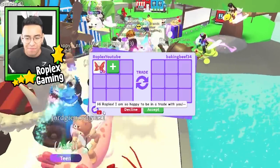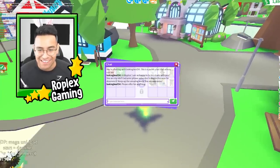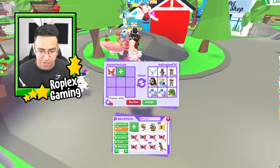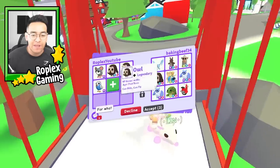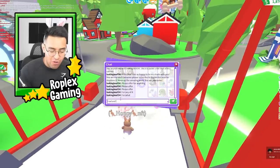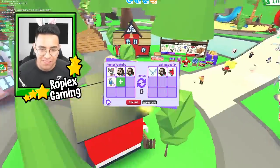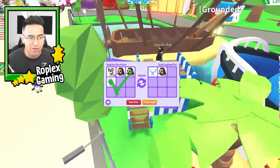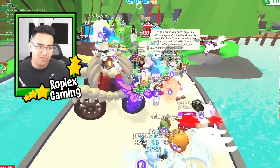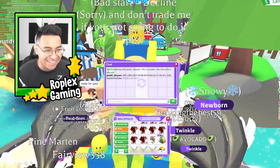Bacon Beef: 'I'm so happy to be in a trade with you, you're my idol. Everyone please subscribe, you are awesome, please offer for anything.' What a nice guy! He has some pretty good stuff. Let's do mega mouse and mega parakeet. He said for what — owl and a frost dragon? I really just want that frost dragon, he can keep everything else. I wonder if he would do it. Frost dragons are worth a little more than owls, but if I take out a mega owl I'd be giving two owls for one frost dragon — there's no way.